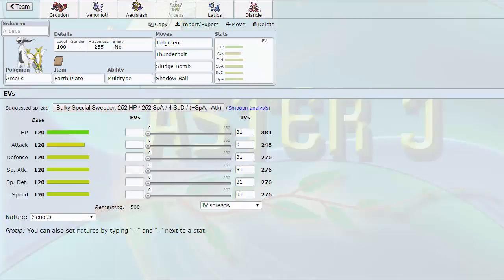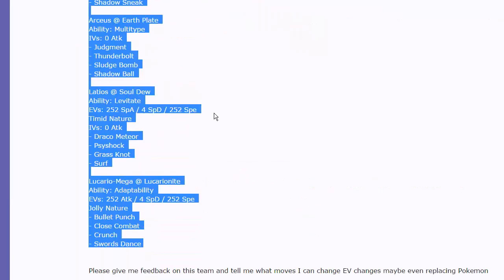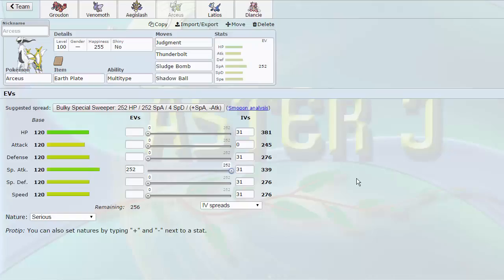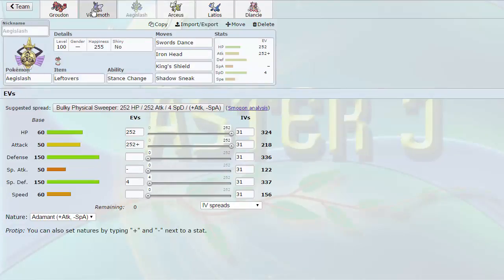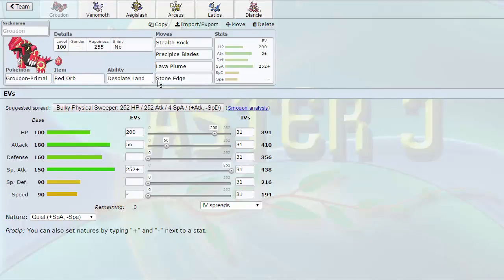We have an Arceus-Ground here with no EVs, which is interesting — I was using this thing before. So we're gonna make this thing max Special Attack with enough Speed. I want to be able to outspeed Latios, I guess. We'll go to 351 speed — it's got four attacks so that should be enough. 176 Speed, 252 Special Attack, and we'll put the rest in HP. That gives us 401 HP. I didn't know it didn't have EVs and I was using it in test games, so that's very interesting.